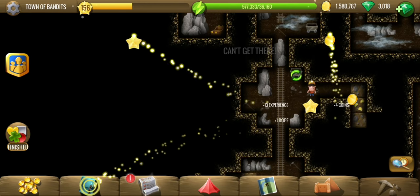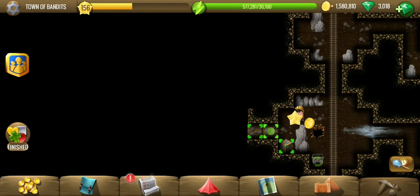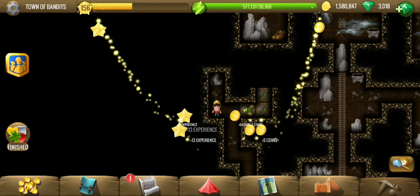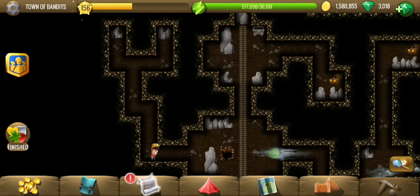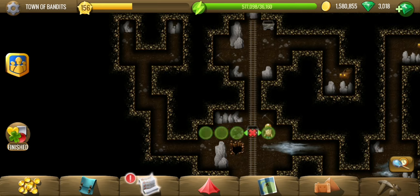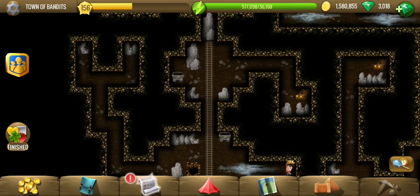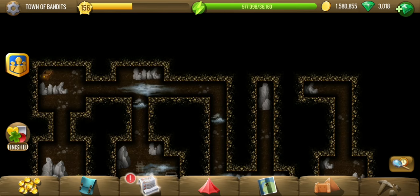We have got a rope here — again I don't know what we need the rope for, but we surely need it to catch one of the bandits. Okay, time for a bonus first. This mine card was here and we have another mine card, and the third mine card is up there. I should have placed it earlier — this is quite some walking to do.